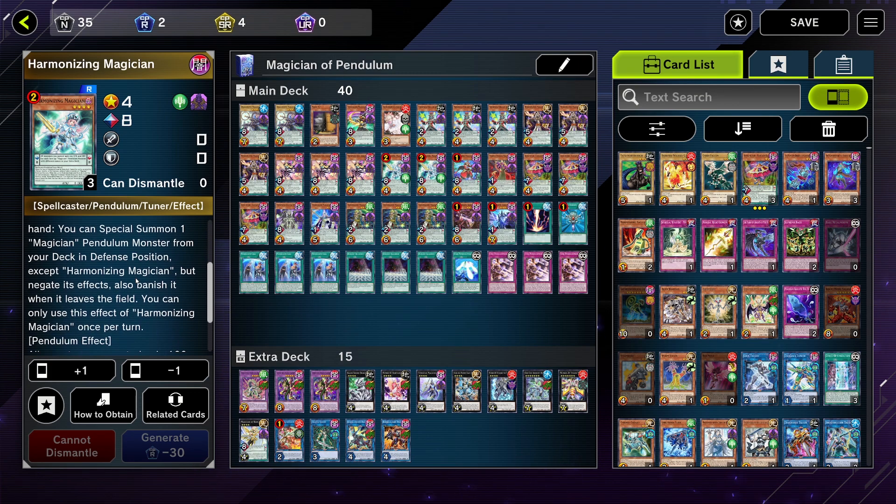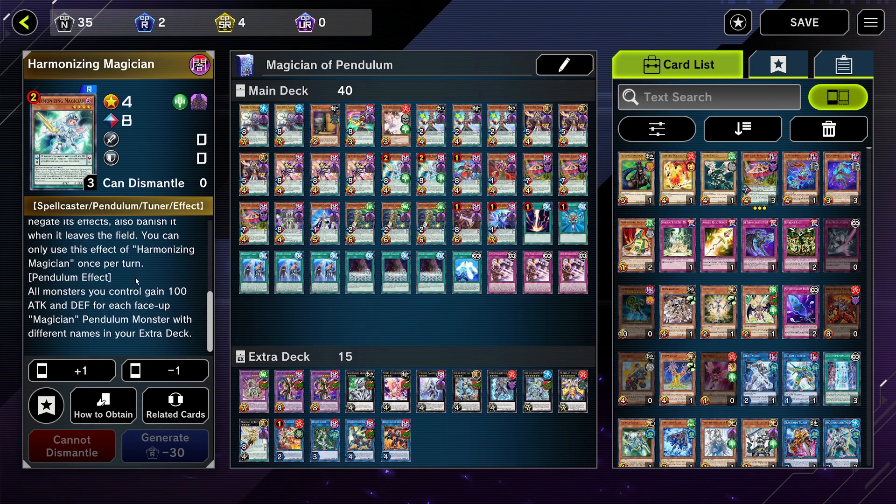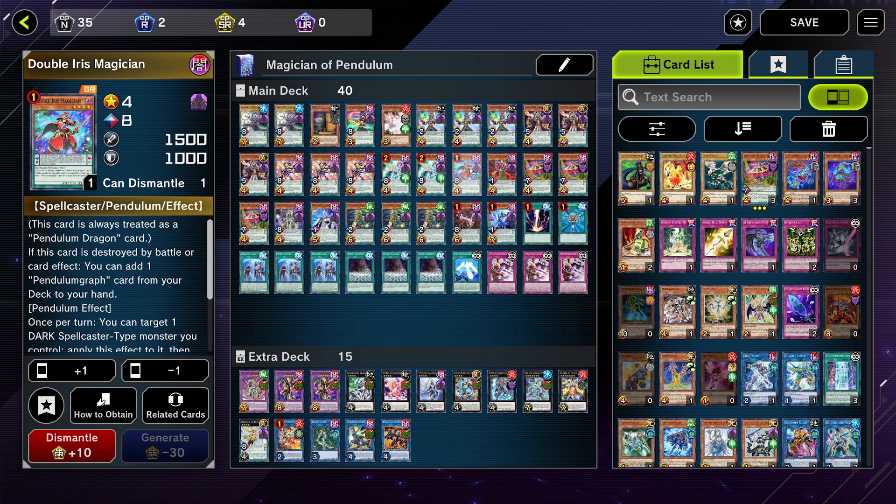Joker has a decent pendulum effect where you can special summon a magician from your deck to go into a rank four or even a link, though the special summoned monster gets banished. The real reason I like it is because it makes the attack of all your monsters 100 more.